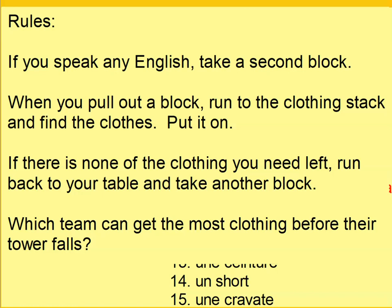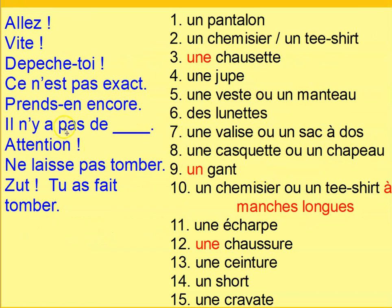Oh, this was a fun one — we were working on clothes too. I gave the rule: if you speak any English, you have to take a second block. When you pull out a block, you run to the clothing stack and find that article of clothing and put it on. I have a bunch of ugly clothes that my mother — the shopaholic — buys for my kids, and I bring them to the classroom instead of donating them. If there's none of that clothing left in the stack, you go back to the table and take another block. There was a race between all the groups, and they weren't allowed to knock over everybody else's Jenga towers on their way over. I had scaffolds on the board for how to scream at each other in French: go quickly, hurry up, that's not right, be careful.